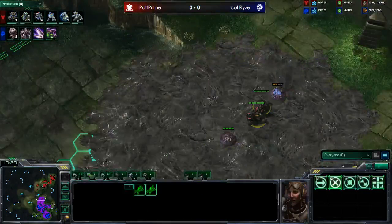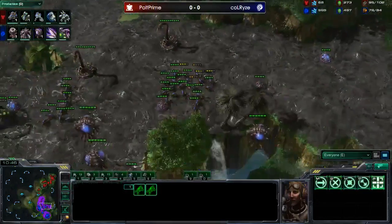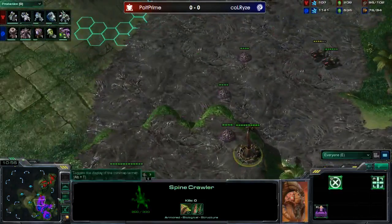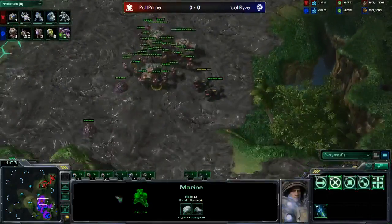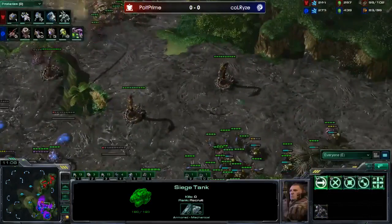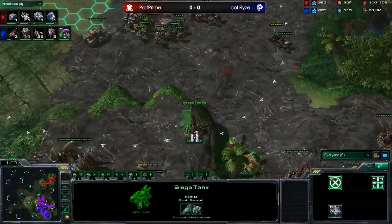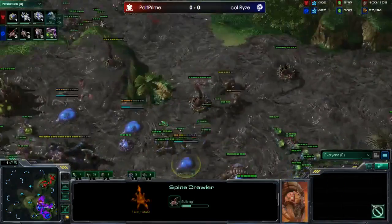He's running a zergling out to the tower and does have creep tumors to see the push coming. If Polt clears the tower before pushing down he's going to be in trouble. Zergling speed is about to finish — he needs to start producing zerglings. Three spine crawlers are in a really good location to cover tanks sieging on the low ground. He now sees the tanks coming and is morphing banelings — baneling speed is about to finish, so that quick lair paid off. He still doesn't have a third yet. Polt is sieging up right on the edge of that spine crawler position — really nice stuff.